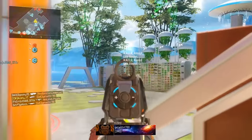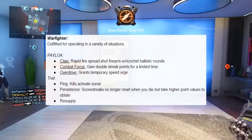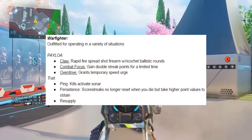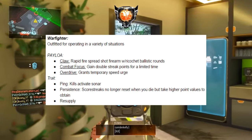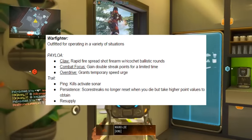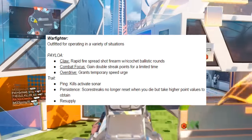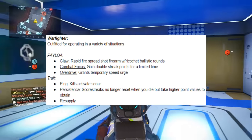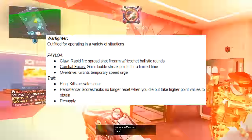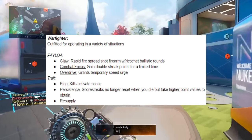The next trait is called Persistence — score streaks no longer reset when you die but take higher point values to obtain. This is where I get a little skeptical about the skill gap, because if you're a fairly decent player being annihilated by really good players or a team, you could still get these overpowered killstreaks without really putting your all into it — just by getting a slight amount of kills or a few kills with a terrible KD.